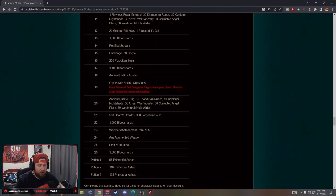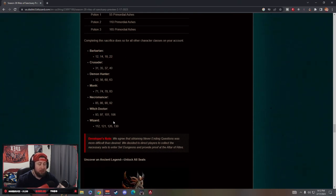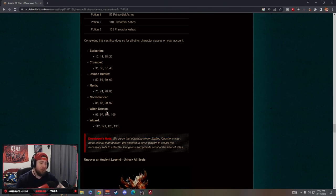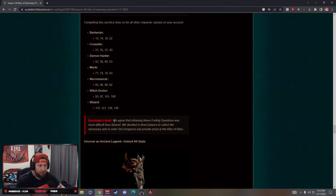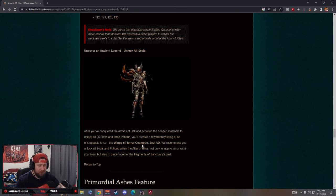They've also changed Never-Ending Questions. It's now called Fortune of the Set Dungeon — you collect set dungeon pages from your class. As long as you complete the sacrifice with one class, it covers all other classes on your account across four different ones. Blizzard agreed that obtaining Never-Ending Questions was more difficult than desired, so they're directing players to collect necessary sets to enter set dungeons and provide proof at the Altar of Rites. This is a big positive change that makes completing the Altar much more accessible.